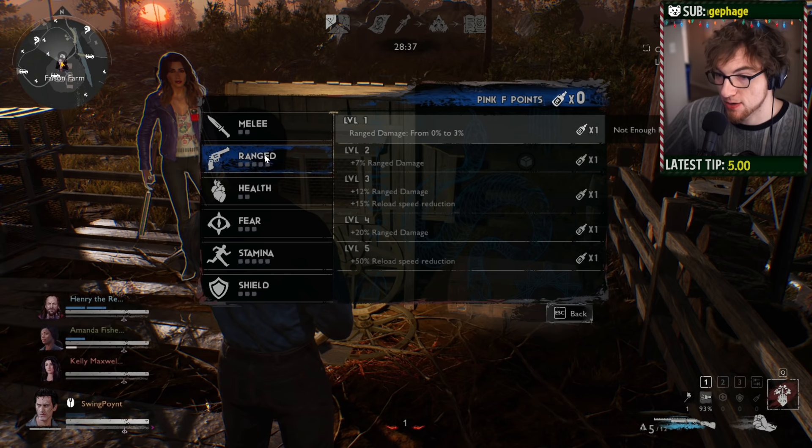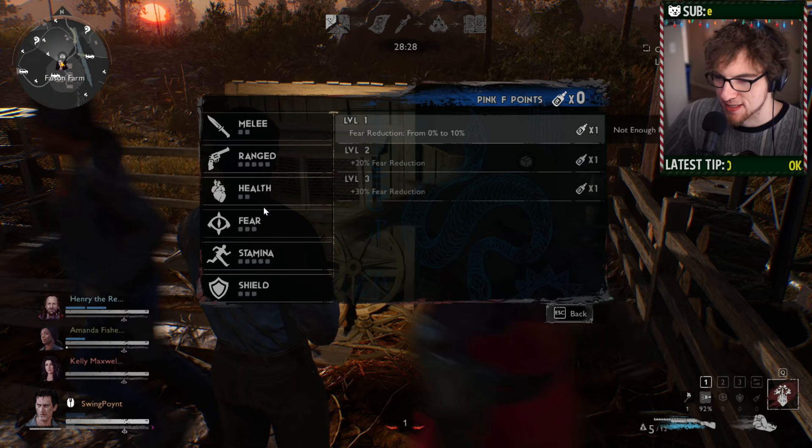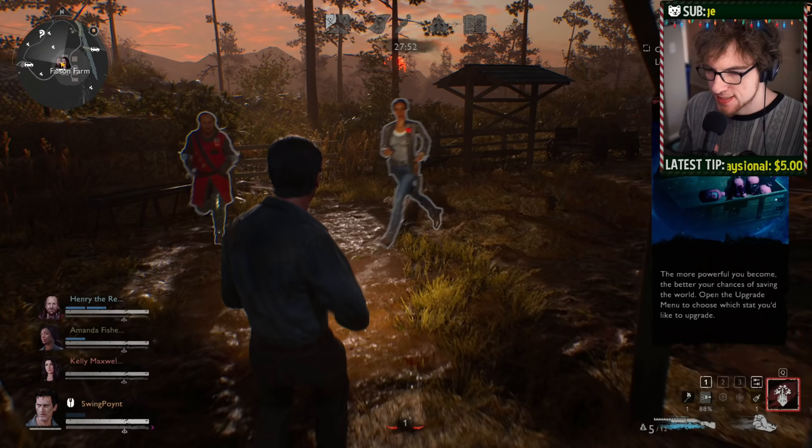Loading in as Evil Dead 2 Ash, you can see how the Pink F upgrade tree differs per character. Evil Dead 2 Ash can spec heavily into ranged and stamina — he's great at dodging and shooting, but has less HP and less melee capability. As you get familiar with the game, you'll learn who to target as a demon and who you want to play as a survivor based on these upgrade profiles.